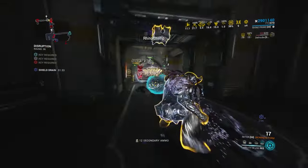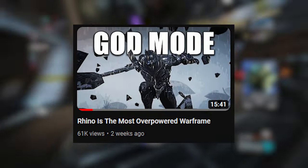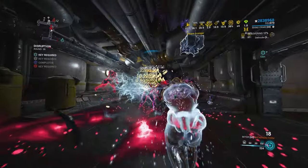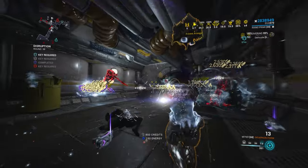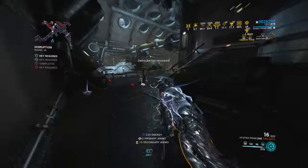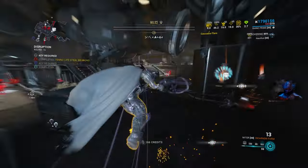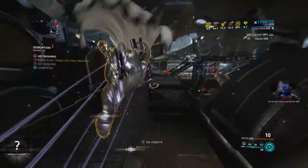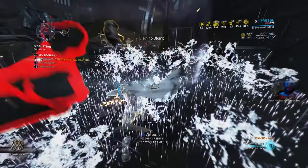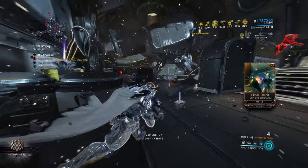A few weeks ago I posted a video on my main channel titled 'Rhino is the most overpowered Warframe.' In that video I go over the incredible qualities and traits Rhino possesses, revisiting his kit and actually using Stomp instead of skipping it for Iron Cloud builds like most people do. The amount of Iron Skin I was able to sustain, using the combination of Nourish and Roar to dish out stupendous amounts of damage, and Stomp to stunlock everything within range, was nothing short of amazing.